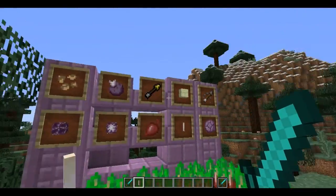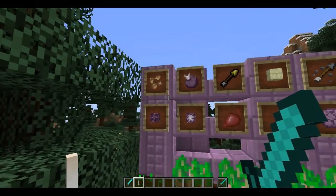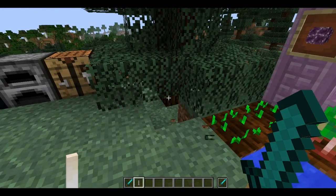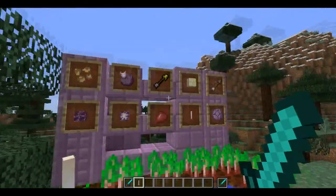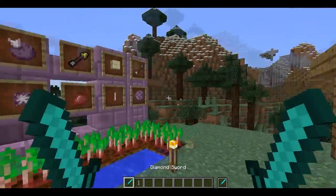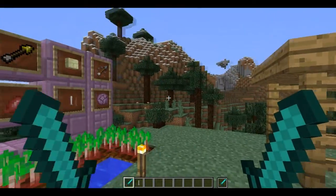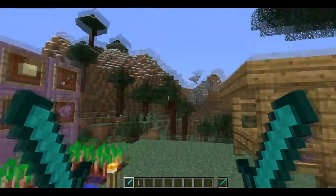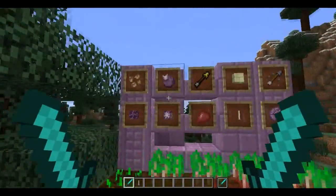Some of this stuff you might have to find in chests, kind of like how you can find things you can't make yourself — like command blocks. You also can't craft obsidian; you have to find it or make it outside of a crafting window. I'm not entirely sure about all of these.